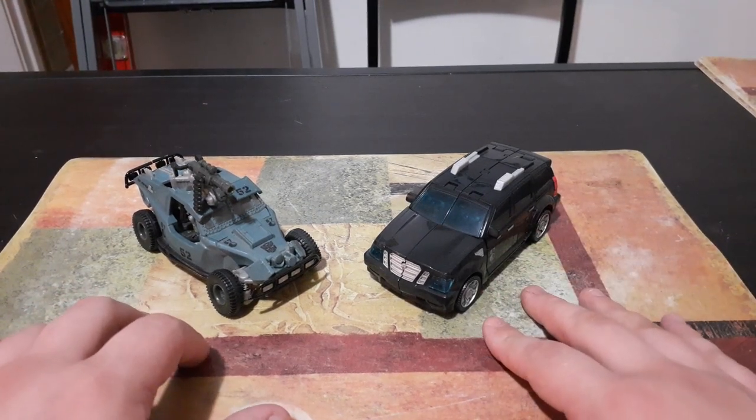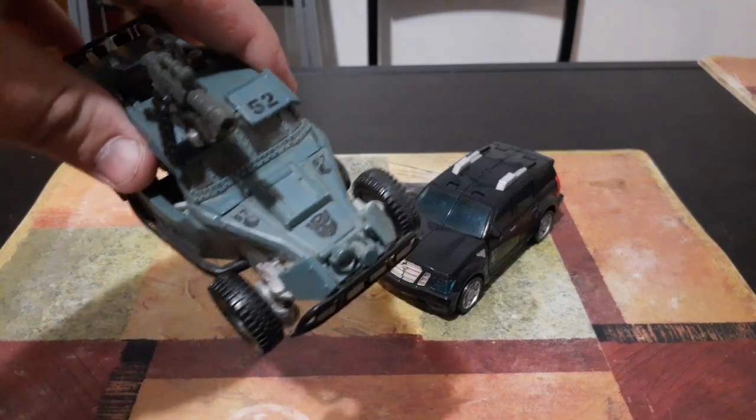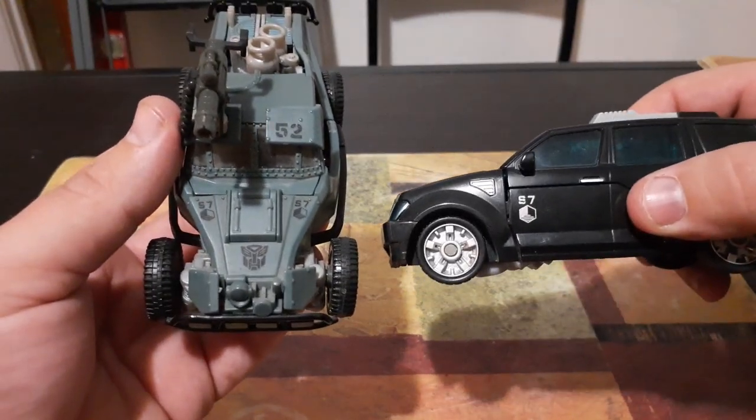Both of these characters are from the 2007 movie toy line. Unfortunately, neither one of these characters actually appeared in the movies. However, I think it's kind of obvious that there were a couple spots where we got some nods to what these toys became. I'm sure a lot of you guys will notice right away the symbol right here on Landmine's side — that is the Sector 7 insignia. Landmine has that on the hood of his car and Stockade has that on the side of his car.